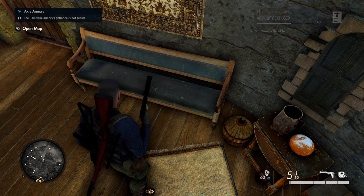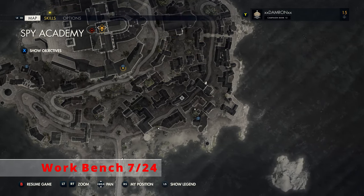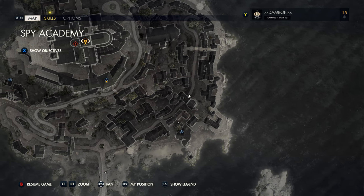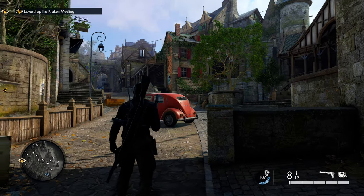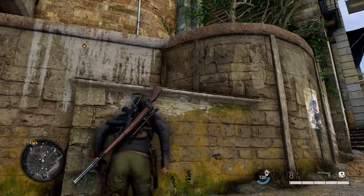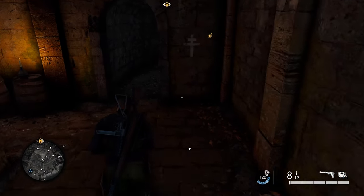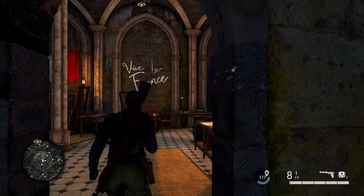Now that we've collected those two classified documents, we're going to progress just north along the main road. There's going to be a big red car right in the middle of the street — that's your point of reference. To the left of that red car, there are some ledges you can climb to get into the structure on the left. Climb up, take a left, walk through the walkway, hang a right, and follow that pathway down to the next armory where we'll find our next workbench.